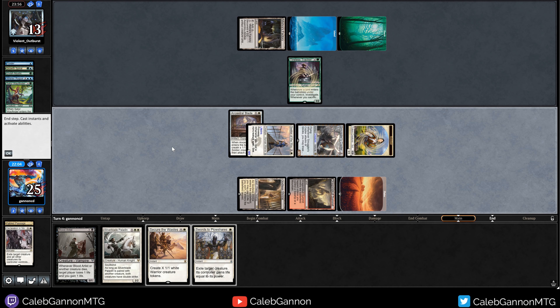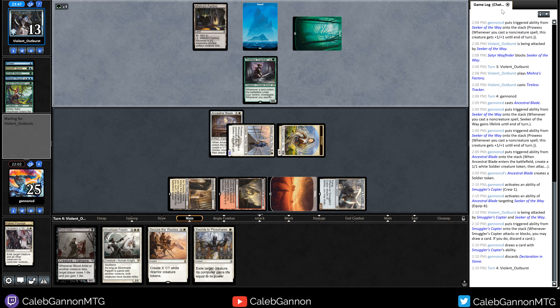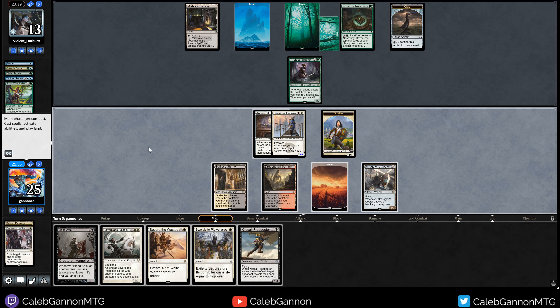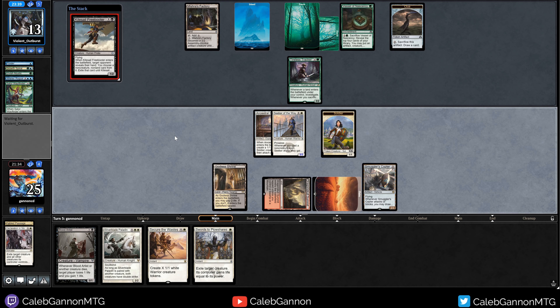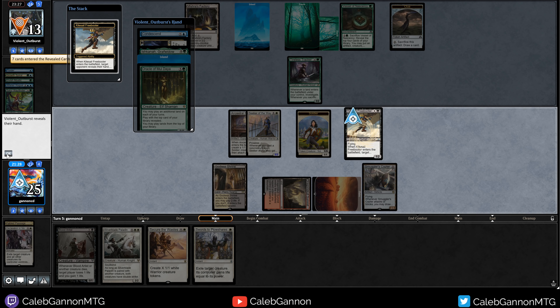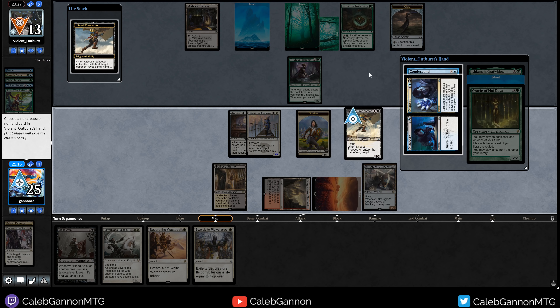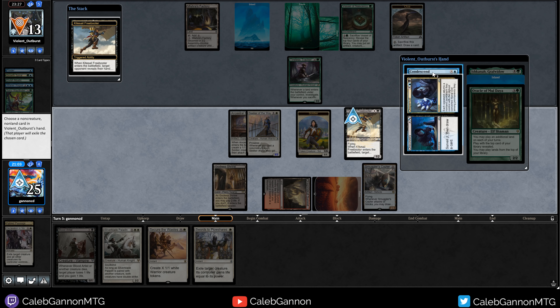They go to 13. I go to 25. So they play a land to get a clue. Maybe they don't have a land. The Kite Cell Freebooter - I kind of like it here, because it shows me what they have in hand so I can play around any tricks. It can crew the Copter. Alternatively, there's just Blood Artist. But I think I like the booter - it also plays around counterspells. If they have counter magic, they have to counter this. Okay, Condescend. Interesting they did not Condescend. Each player returns a nonland permanent with the highest CMC. So okay, we can just return Ancestral Blade - that's not that scary. So I guess I just take Condescend.